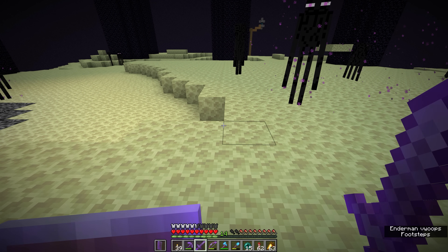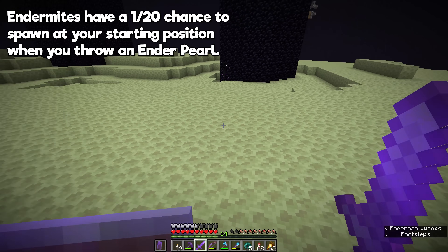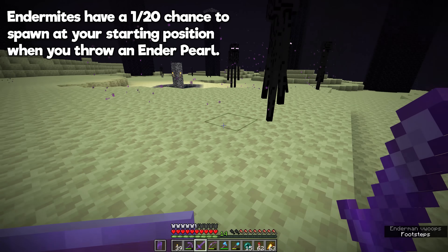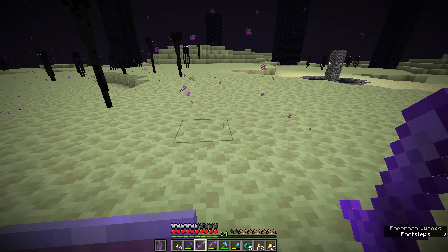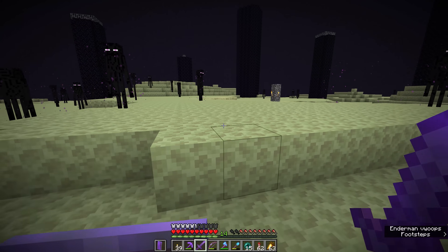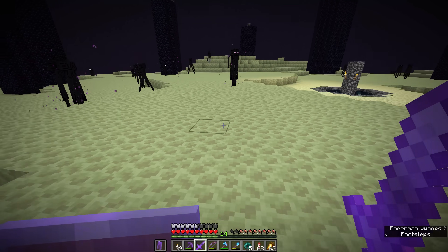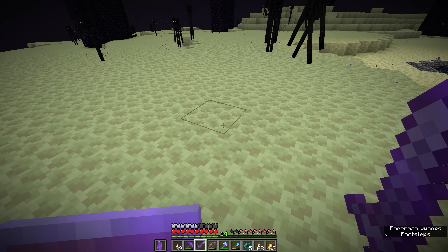I cannot believe that was my first ender pearl and I got an endermite to spawn. Honestly sometimes it takes a few minutes to get results and sometimes it happens with the first ender pearl you throw. As we can see, endermites when they spawn attract a lot of endermen in towards their area. If endermen have spawned they will try to get to the endermite and kill it.